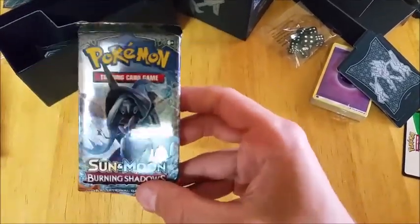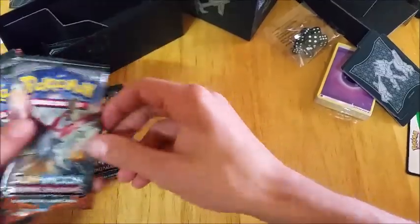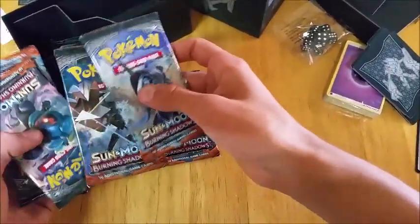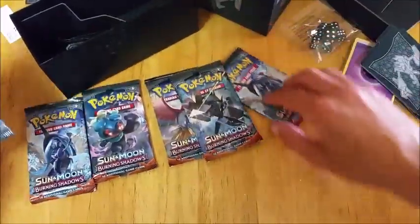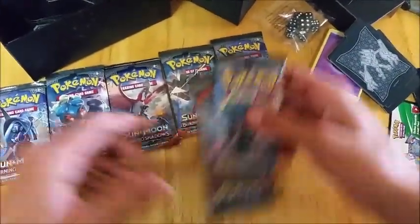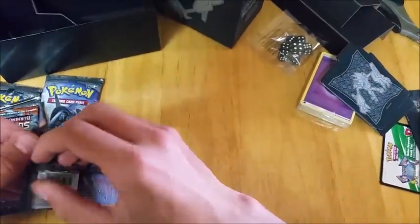We've got different pack artworks: Tapu Fini, Marshadow, Ho-Oh, and Necrozma. These are some of the main ones. What we're looking for today is a full art Guzma, or just anything good really — some ultra rares.